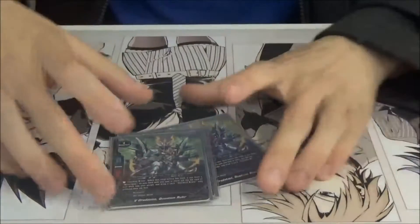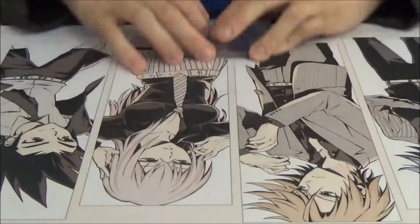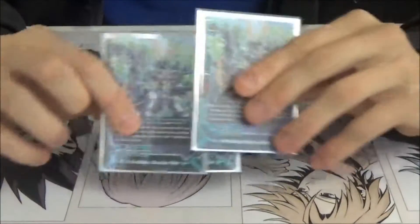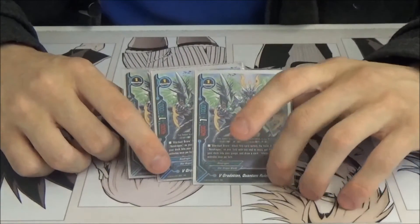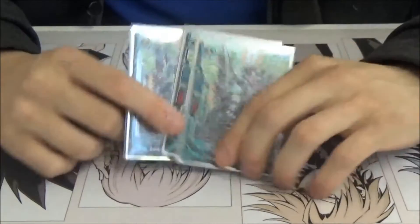Next we run three Quantum Ruler, cause gauge excel and draw power. Only a double RR cause I've not made the money. 4-1-1 decent stats, size one. The fact that you can gain a gauge and draw is really, really good. That's why you run three and not two.